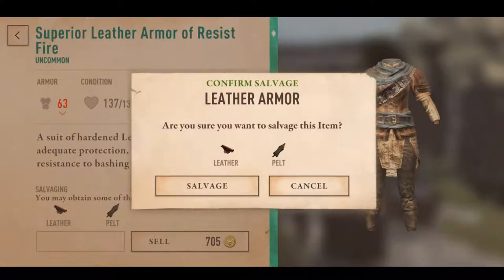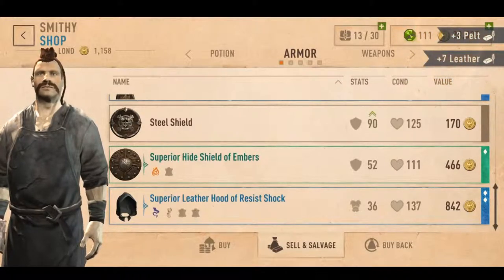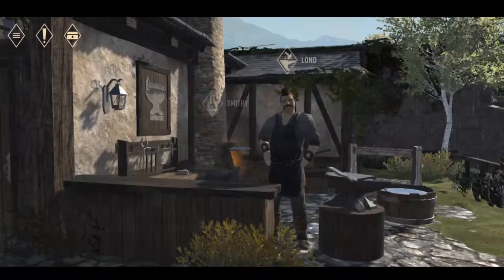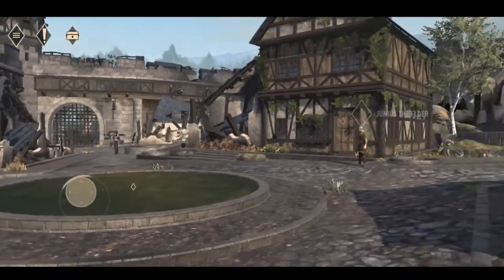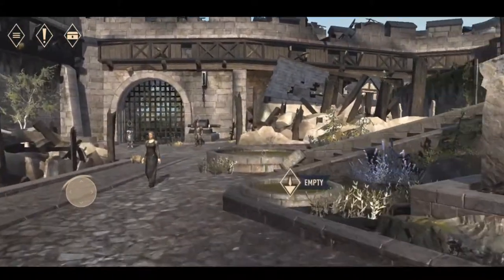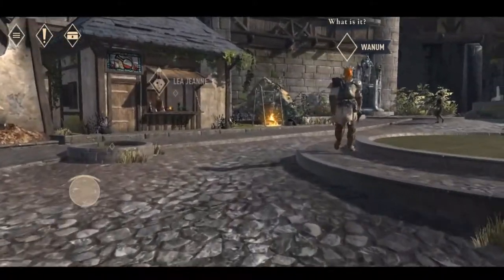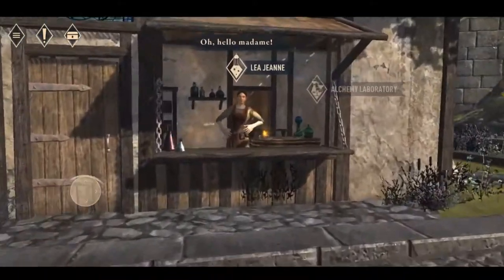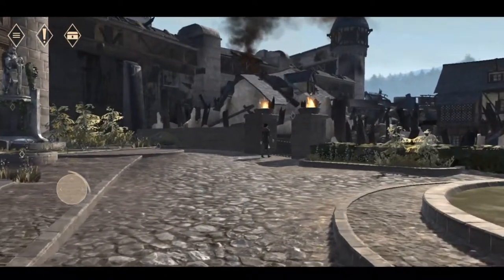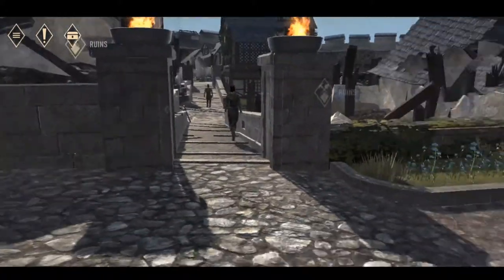You can repair equipment at the Smithy because items come with conditions that tick down the more you use them. Let's break down this leather armor — we don't need it. You can either sell it for gold or salvage it for materials. We'll salvage: seven leather and three pelt. You can slowly rebuild your town because as you start the game the town is sort of decimated and you have to get it back to the way you want it. I also have my alchemy lab, and you can decorate the town with various things you collect doing quests and missions.